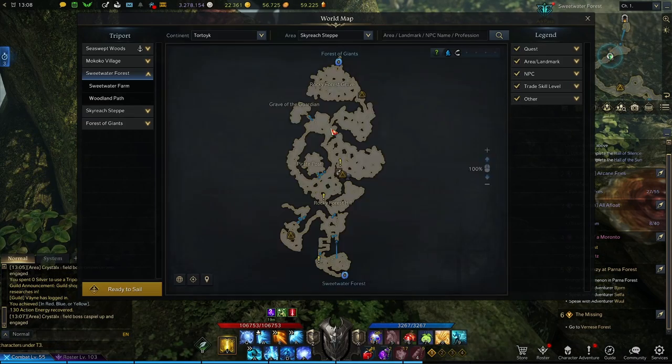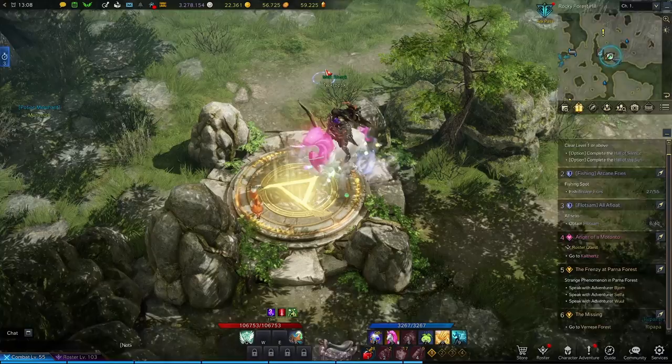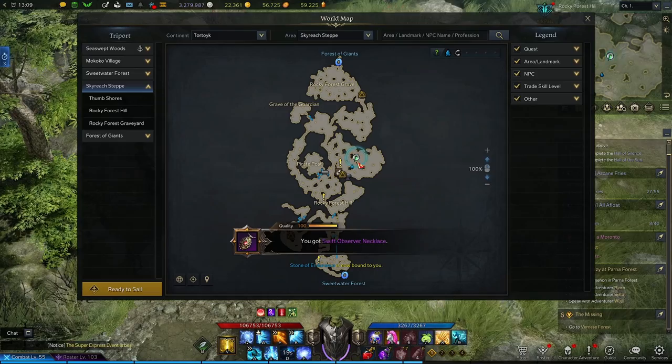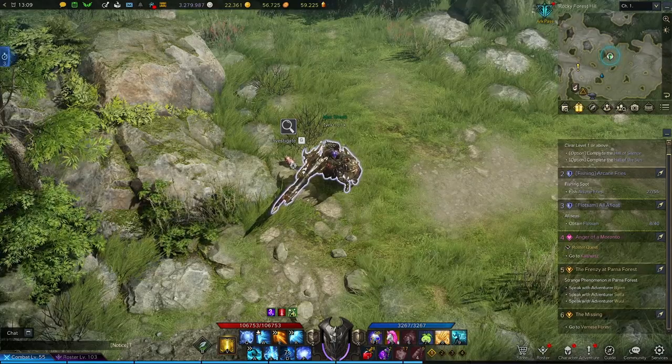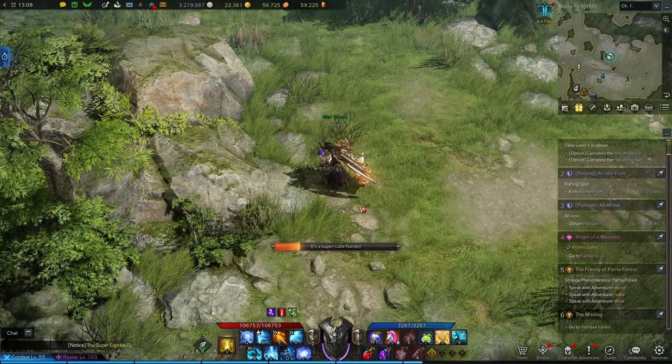Now we'll go to Skyreach Step and head to the Rocky Forest Hill Triport. Run north until you get right here, where you'll find a tiny pink Neruni, who you'll investigate for three of four.